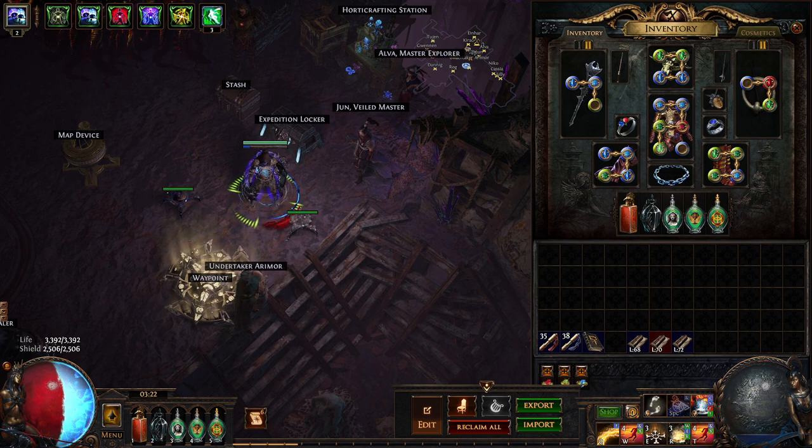What's up everybody, it's Wabasha, and I want to give you my day two/day three update recap of my Trickster in the Necropolis league in Path of Exile. I did start as Lightning Trap but I have since moved to Explosive Trap of Shrapnel.